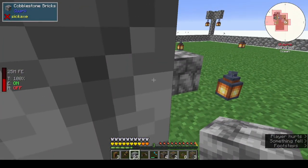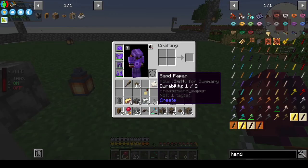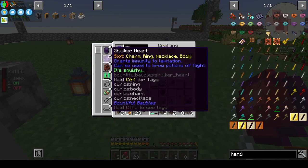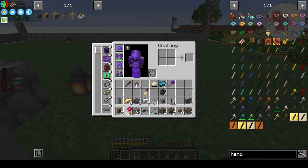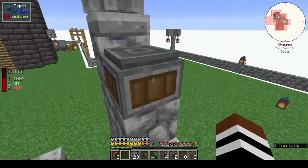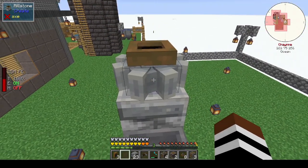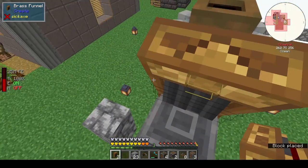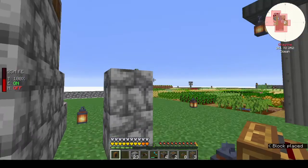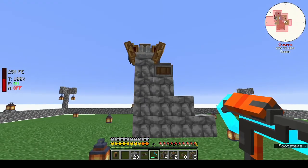I'm rubbish at this. Let's equip this thing now. Episode ring — ring, necklace, body, head, charm. There you go! Nice. Doesn't help with my rubbish flying though. Let's go back a little bit — yes, I think that's the way the brass funnel is supposed to go. That looks about right.